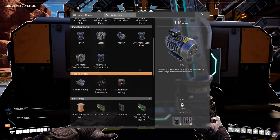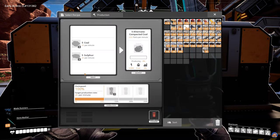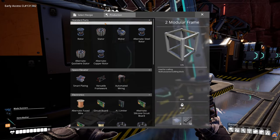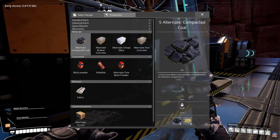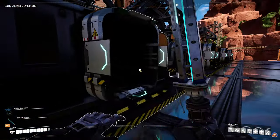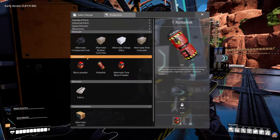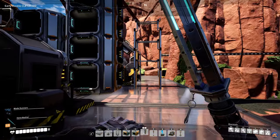What we're going to produce here is compacted coal. And a new tip I just discovered — it remembers the recipe per machine! So you can quickly set all machines to compacted coal without scrolling each time. I'm looking forward to the day when we can copy and paste things from machines — that would be very helpful.